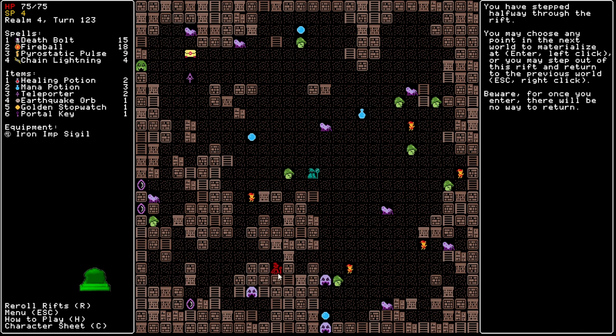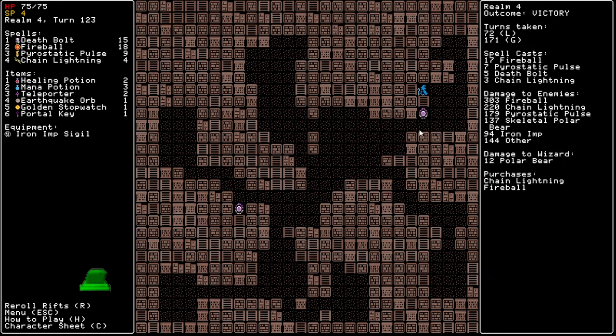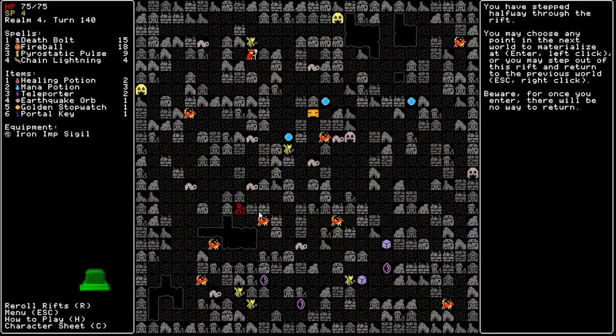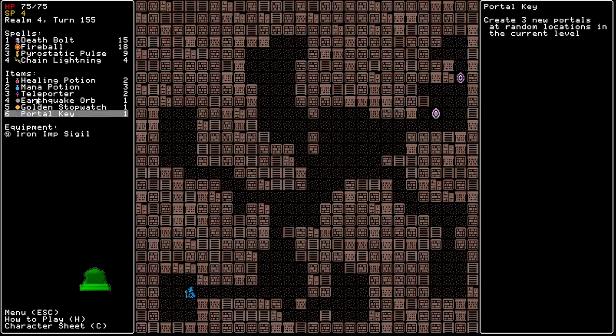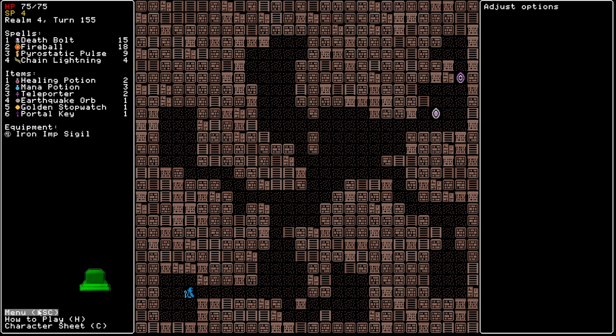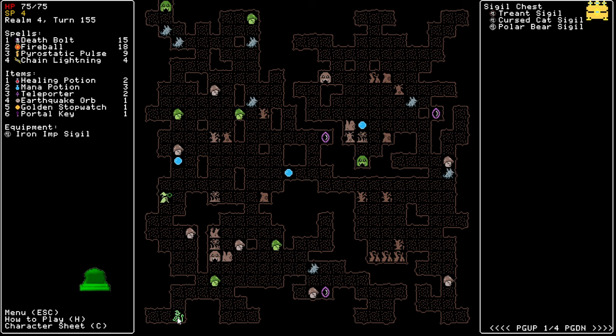This level looks kind of difficult because of this specific thing. I don't one-shot these guys with Deathbolt, which is always an annoyance. I'm on reroll — might as well reroll. You get one reroll for free every level, but you don't get rerolls as an item anymore. Your reroll is here, and whenever you use it by pressing R it disappears. What is this? Triant sigil, Cursed Cat sigil, and Polar Bear sigil.